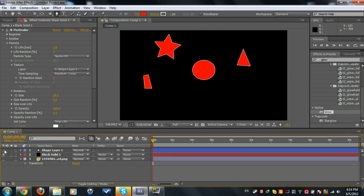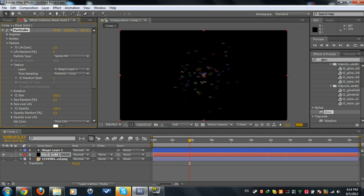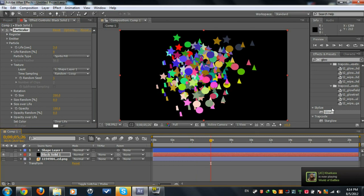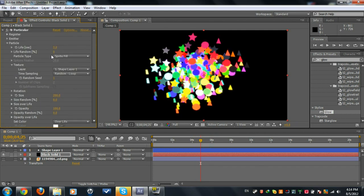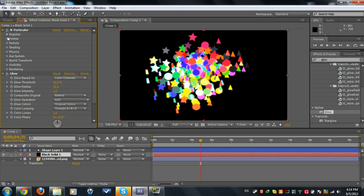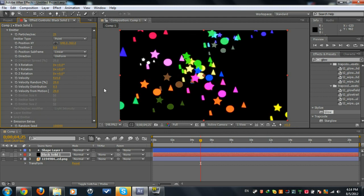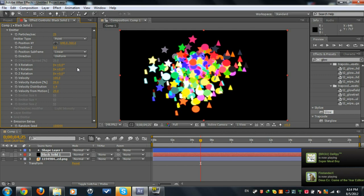For the shapes we're gonna do the same thing — go to Particle, set texture and shape. We have some particles going but we need to increase the size to about 100 so you can see them. You can mess around with the settings. Add a glow — it's looking really good now. You can also go to Emitter and mess around with the velocity.